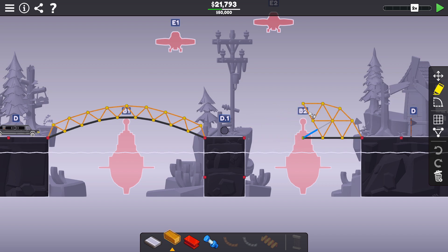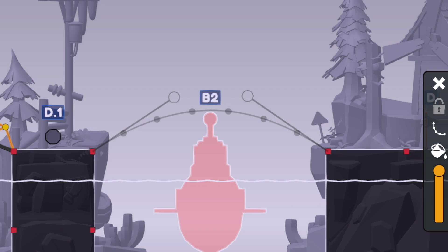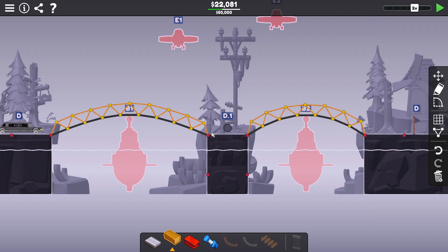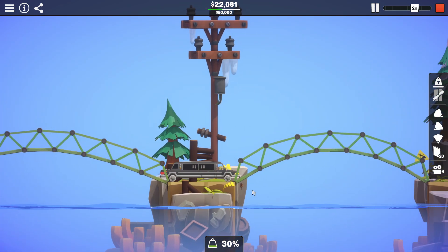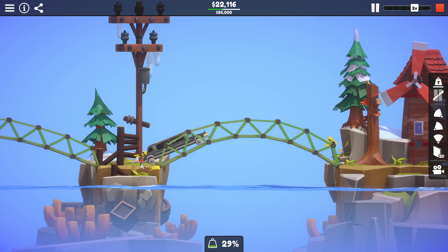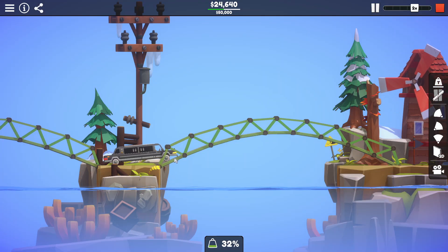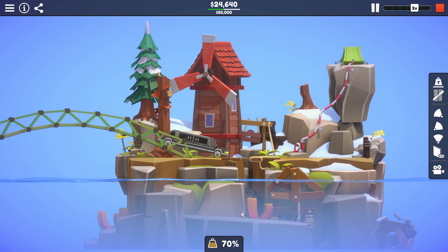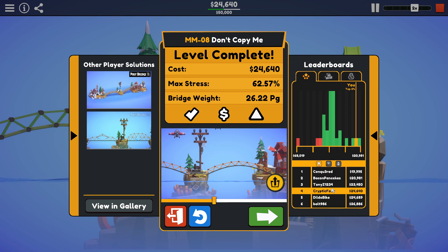We can do the same thing over here — delete all this and save all that money. If I try to do the same thing on this side, I think it's going to be too steep for the car to make it over, but we'll try first. It's stuck — the bumper got stuck. There we go, it's got traction. Now the back bumper is stuck — definitely too steep. We do have a second anchor point; I could try going all the way to the second one, which would let me lower the angle quite a bit. There we go — victory! $24,640. Less than half the budget. That only gets me into fourth though — the top is at $19,000, so I've got to shave about $5,000 off.